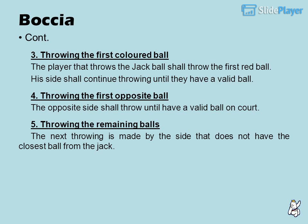3. Throwing the first colored ball: the player that throws the jack ball shall then throw the first red ball. Their side shall continue throwing until they have a valid ball on court.